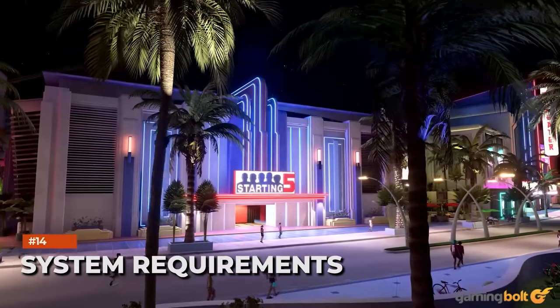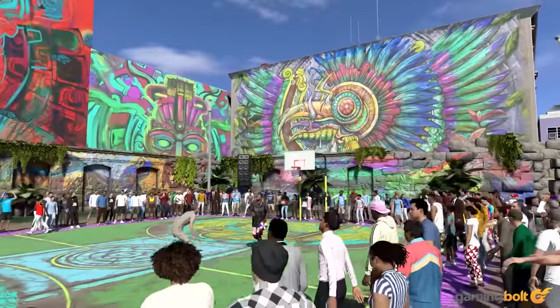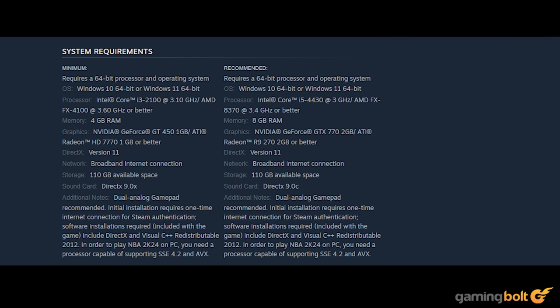If you played NBA 2K23 on PC, the requirements for NBA 2K24 will look very familiar. All configurations require Windows 10 or 11 (64-bit), DirectX 11, and 110GB of installation space. Minimum hardware includes an Intel Core i3-2100 3.10 GHz or AMD FX 4100 3.60 GHz, 4GB of RAM, and a GeForce GT 450 1GB or ATI Radeon HD 7770 1GB. Recommended requirements include an Intel Core i5-4430 3GHz or AMD FX 8370 3.4 GHz, 8GB of RAM, and a GTX 770 2GB or Radeon R9 270 2GB.